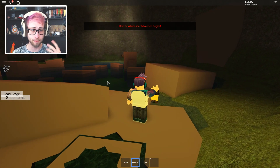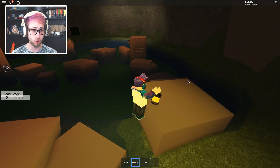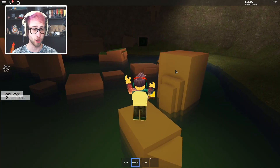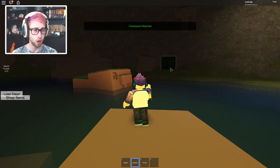It's called the Adventure Obby and it goes through different zones like a mountain. "Here is where your adventure begins" — that's absolutely right! I've got myself a lantern out so we can see where we're going. I think that's really cool that it's quite dark and you can use your lantern to see around.